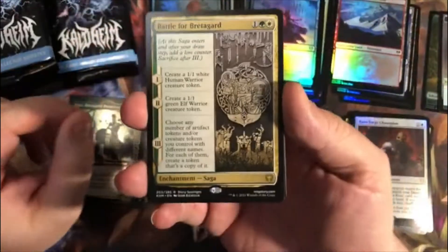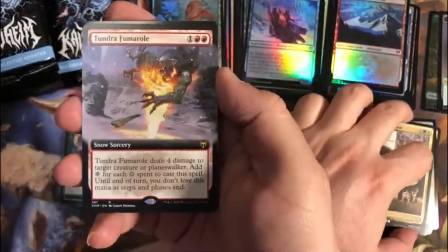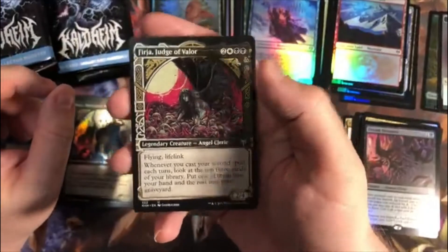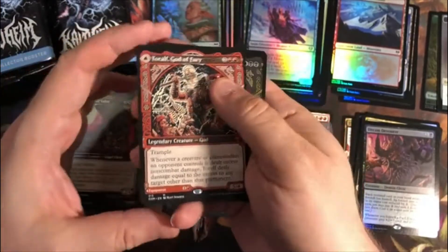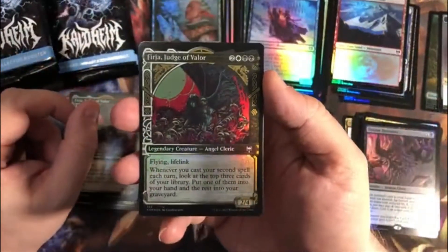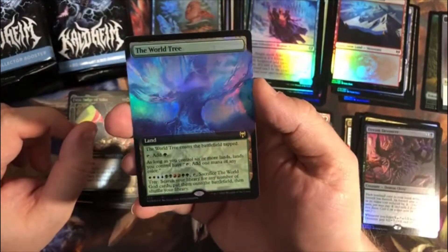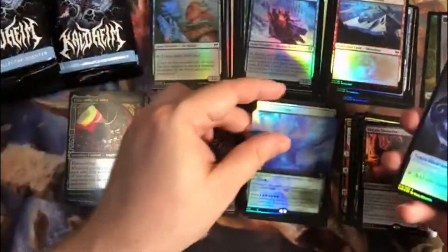Through the commons, uncommons, and a snow-covered mountain: a Saga to start for the rares is Battle of Bredegard. Then an Extended Art Tundra Fumoral. A Foil Dream Devourer. Showcase Uncommon Furia Judge of Valor. A Showcase Mythic Torralf, God of Fury with Torralt's Hammer on the reverse. A Foil Showcase Uncommon Furia Judge of Valor. And — pretty card — a Foil Extended Art The World Tree. That is very nice looking.